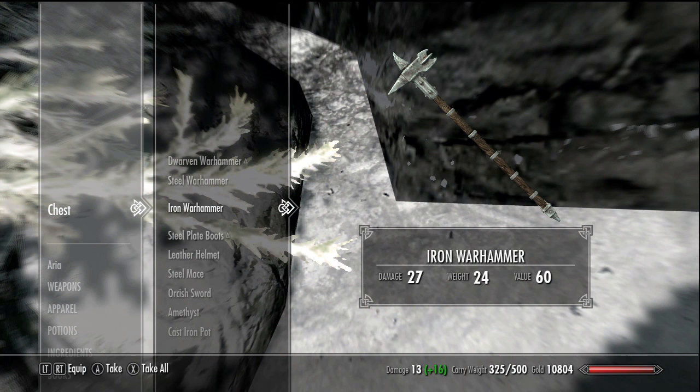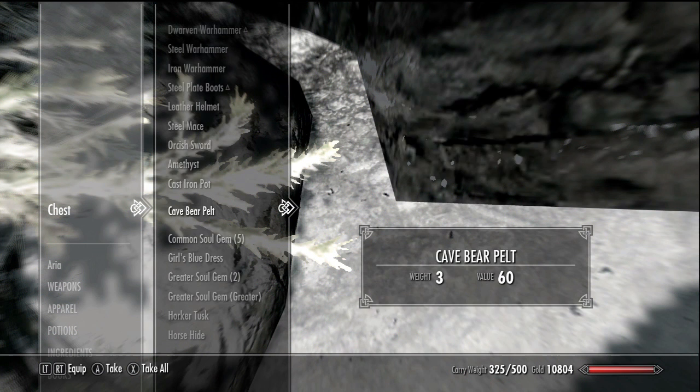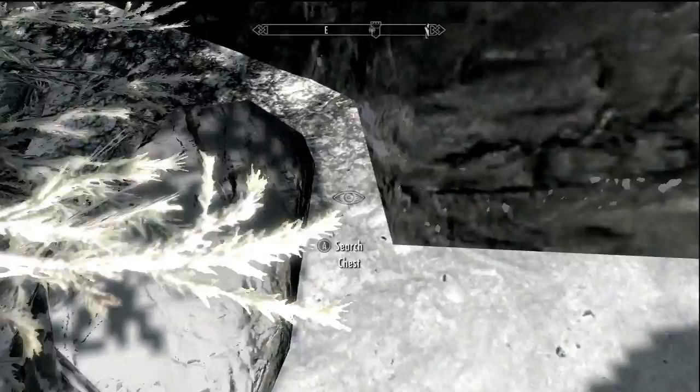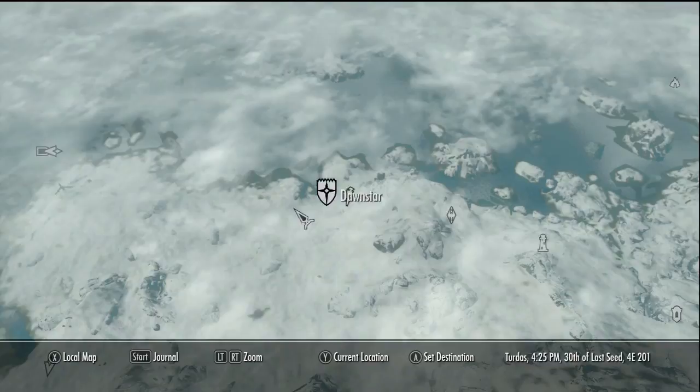Inside the chest is all of the merchant's stuff including his gold, enchanted weapons, and armor. I already looted it for all the best stuff - mainly the enchantments. I want to break them down, grand soul gems, you know. Early game this is so helpful because if you want to make some quick money, this is where to go in Dawnstar.